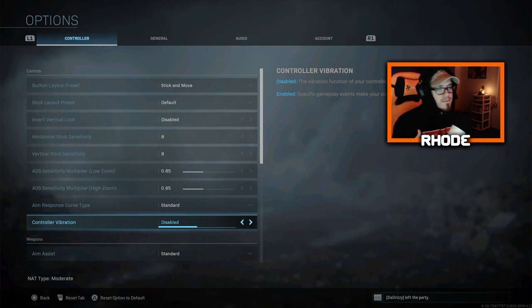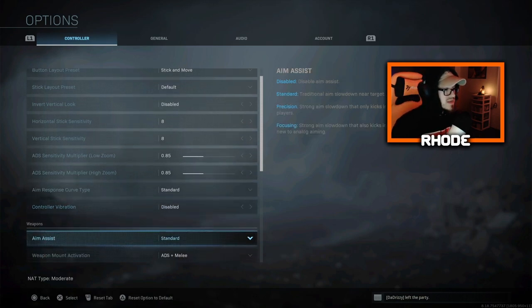Controller vibration — I have that off. People ask why. When you're getting shot at, your controller will vibrate if you have it on, and when you're taking damage that can mess up your aim with your analog stick. Just a little bit of movement of the controller could throw your aim off — maybe one or two bullets. That little bit of stability without the controller vibrating does help a lot, and you'll get used to it and fall in love with it. I run no controller vibration. Aim assist is standard.